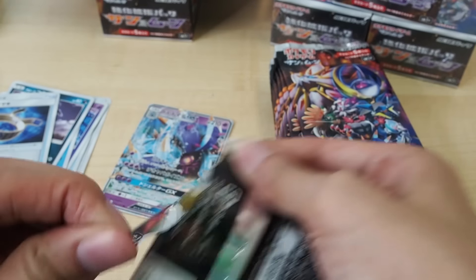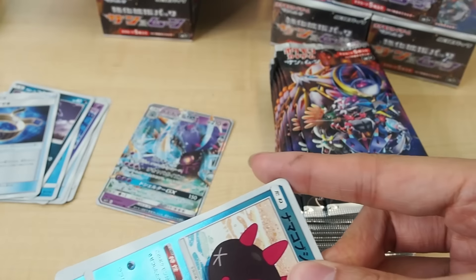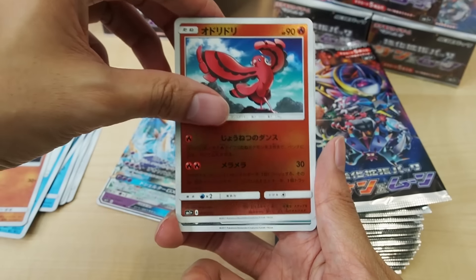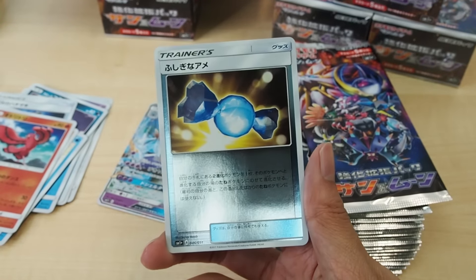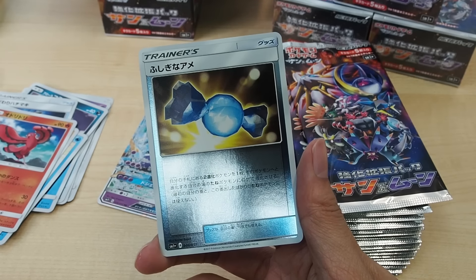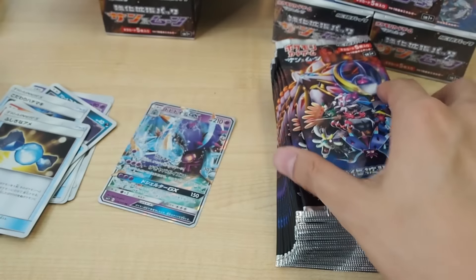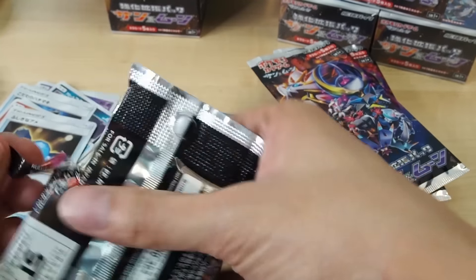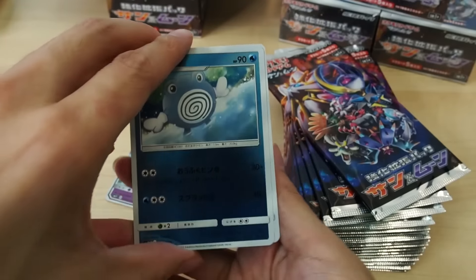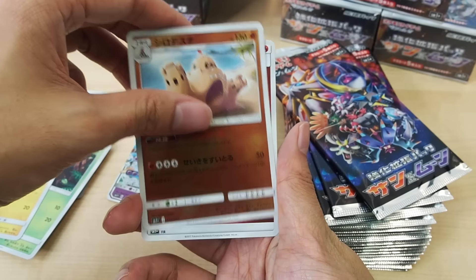I have three of them — I've opened three boxes, this is the second box I open on camera. Can they give me a hyper rare? Next card... it's an Oricorio. Hard name to say — Oricorio. Also a Rare Candy and a Psychic Energy.